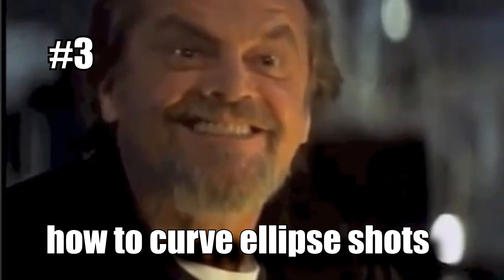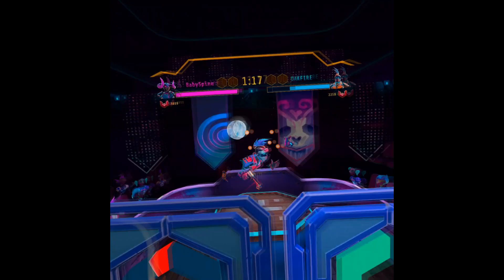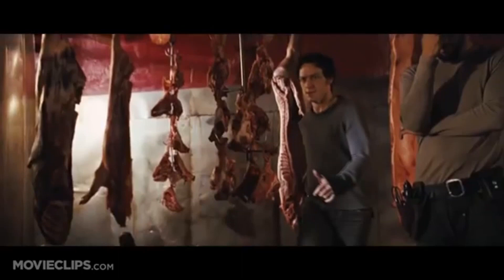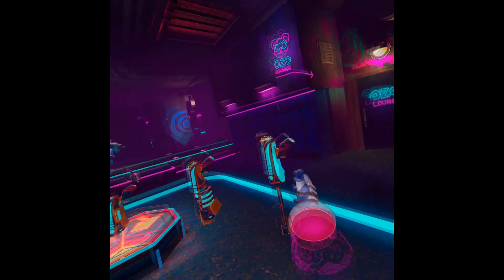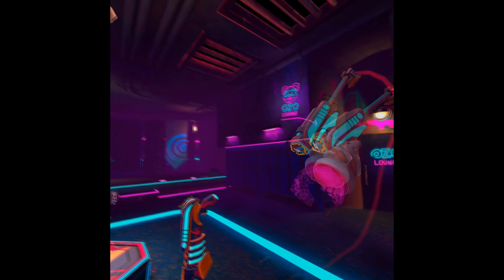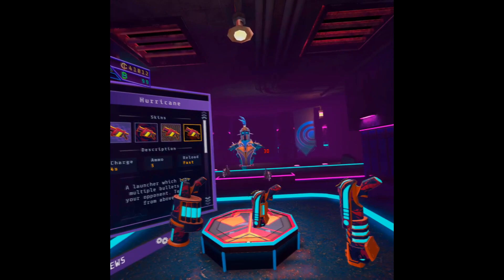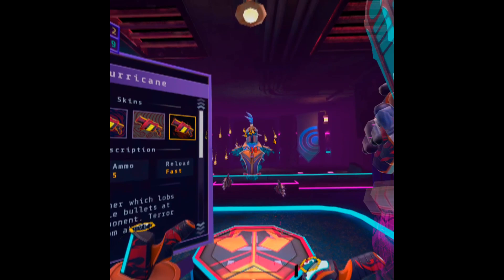Moving on to tip number three: how to curve Ellipse weapons. A lot of new players have no clue how to do this. If a weapon has the word 'Ellipse' in its name, it has the ability to shoot curved bullets, much like in the movie Wanted. To curve an Ellipse projectile, take note of the glowing trail emitting from the tip of your Ellipse weapon. The direction that you're swinging your arm — indicated by the trail on the tip of the gun — is the direction the bullet curves when you shoot it. Practice this on the training dummy until you get the hang of it.